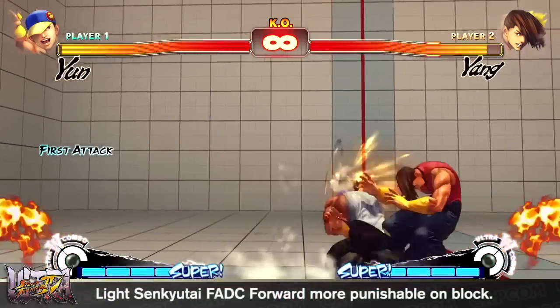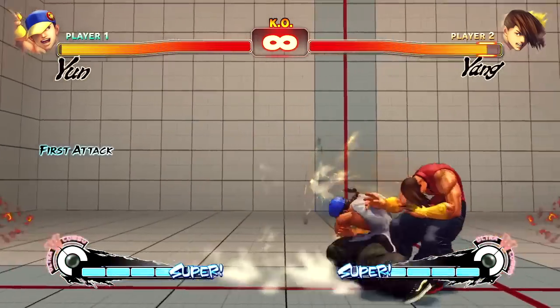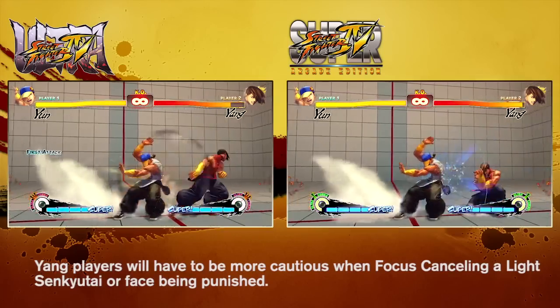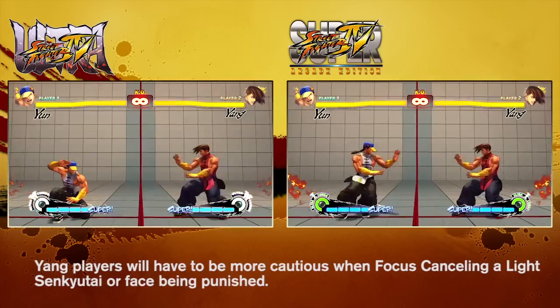Yang's light Sen-Kuyutai attack was quite useful in that its invincibility and advantage on block when cancelled allowed Yang to reverse the opponent's offense at will. Due to the high reward and low risk associated with this attack, the advantage on guard when cancelled has been reduced.